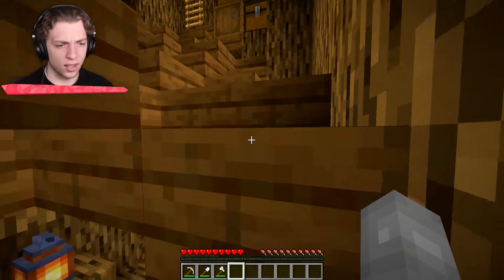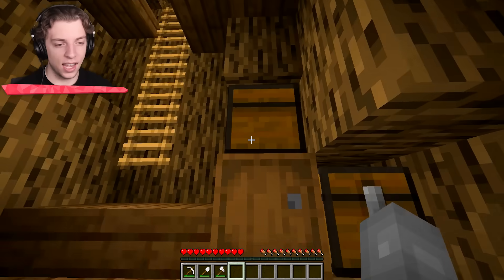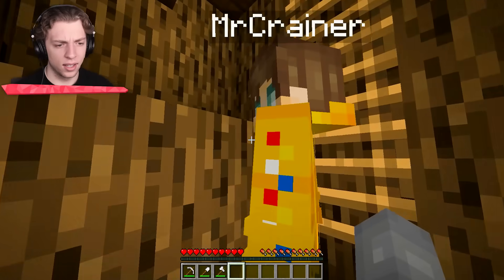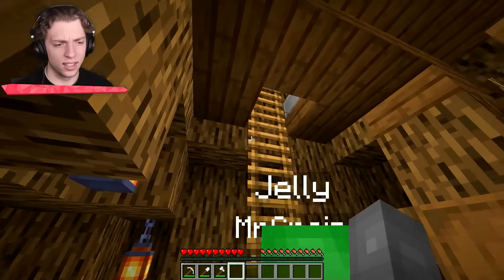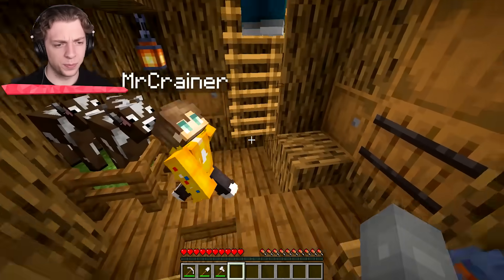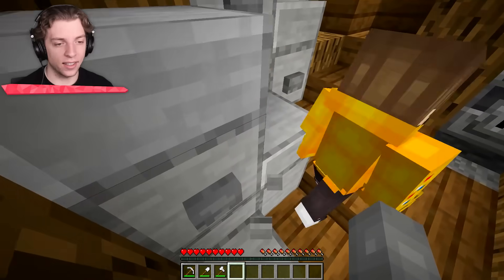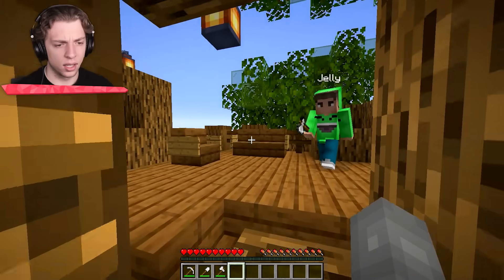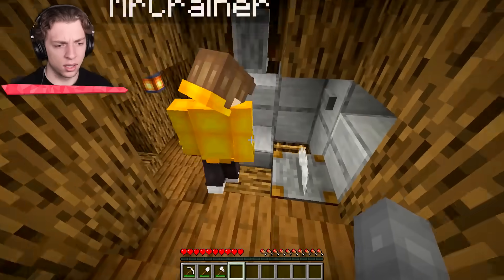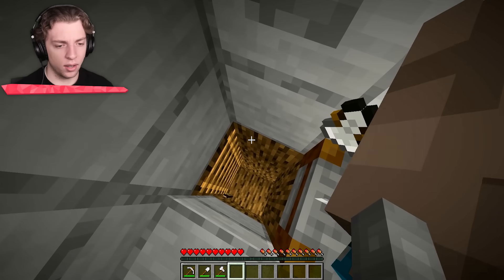We go up the ladder. This is going to be tight. We've got chests in here that we can't get in — they're very secret. Very secure. We've got a little cow farm. It's definitely tight. Jelly, you walked right past the secret room! Secret room? You crouched. Whoa, look at this!